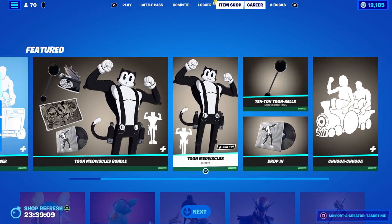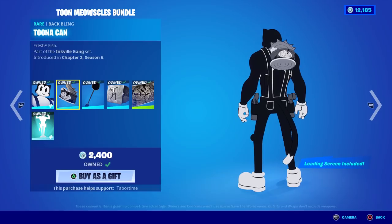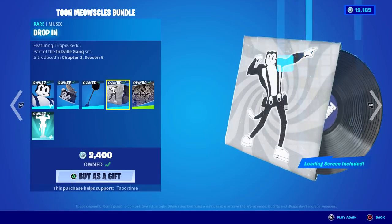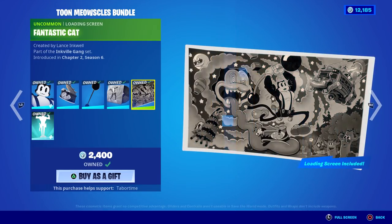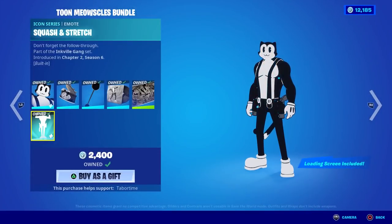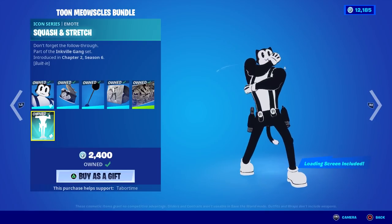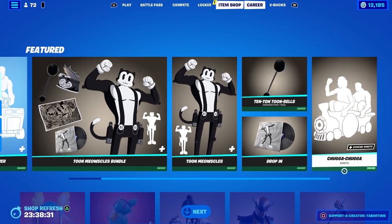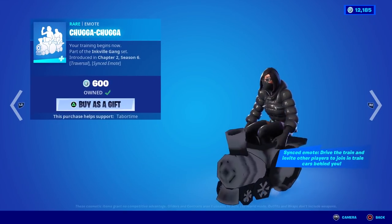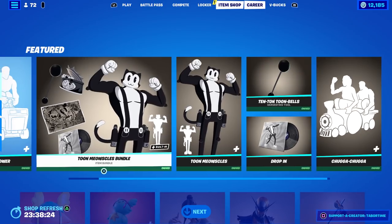The Toon Meowsles bundle is back. This one is obviously cel-shaded — it's got that old cartoony look. You've got a nice cel-shaded back bling, a nice cel-shaded pickaxe, a drop-in music pack custom-made for Fortnite (not copyrighted, by the way), a loading screen with that Cuphead style to it, and most importantly a built-in emote which also features the same music pack. And sold separately is the Chugga-Chugga, which is also cel-shaded, also Traversal, and also synced. An amazing bundle in my opinion.